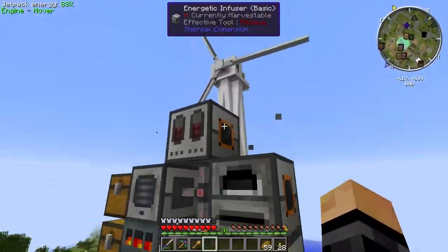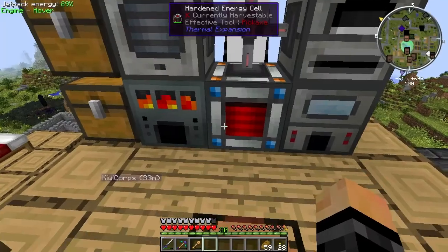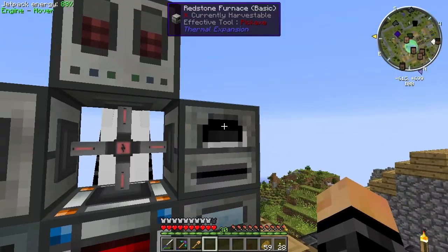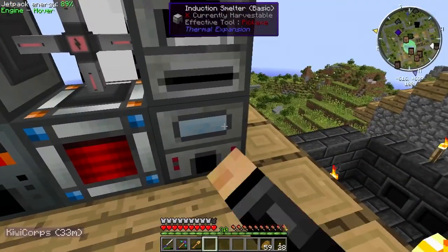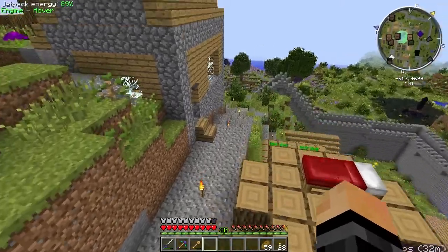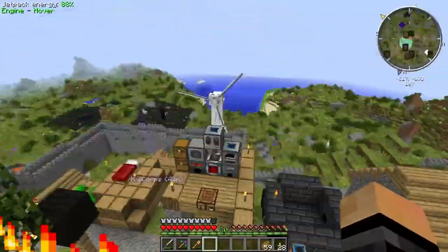Got a windmill as well — a wind turbine from Mekanism Generators providing us with power. Got a few Ender IO conduits, an energy infuser for the jetpack, a Redstone Furnace for glass and whatnot, an induction smelter for the Tinkers alloy ingots, and a Tinkers smelter as well. So we have the basic stuff done.